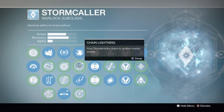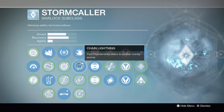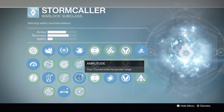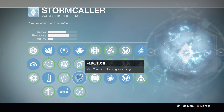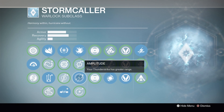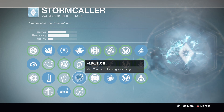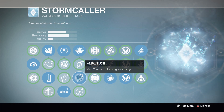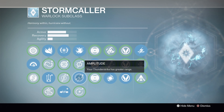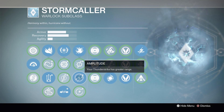For melee we have Thunderstrike. You can go with Chain Lightning — your Thunderstrike chains to nearby enemies — but it doesn't do that much damage to chained targets, so it's not the strongest option. After that there's Amplitude, which gives your Thunderstrike greater range. The Stormcaller already has a ridiculous amount of range with Thunderstrike, and Amplitude makes it feel like you're sniping people with your melee. Pair it with a shotgun — fire from well outside normal kill radius and finish with the melee — and you'll be killing people from an entirely too-long range. Amplitude is by far the greatest melee for PvP.